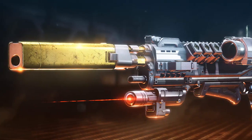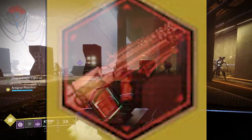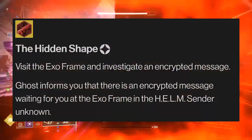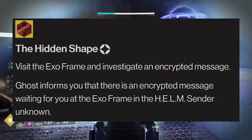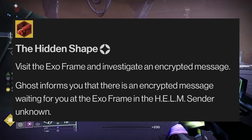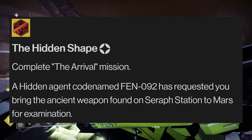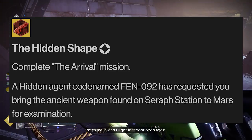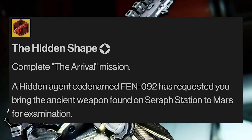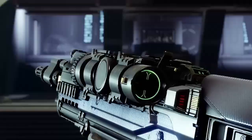The Revision Zero will become available on daily reset on December 20th through a new exotic quest called the Hidden Shape. In the first step of this quest, we'll be heading to the Helm and speaking with the ExoFrame. After listening to the encrypted message, we'll have to complete the Arrival mission. During this mission, we'll discover an ancient weapon that will need to return to Mars for further examination.